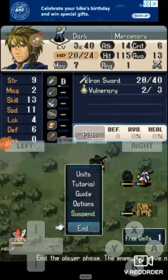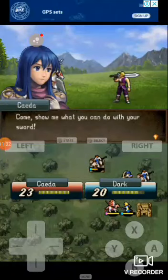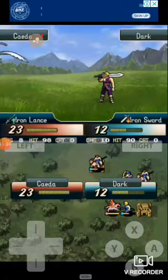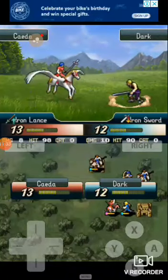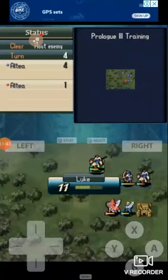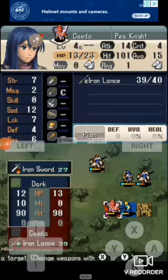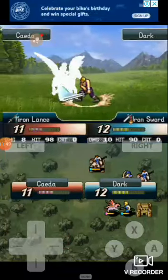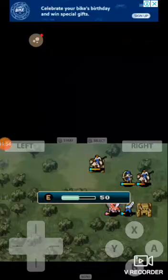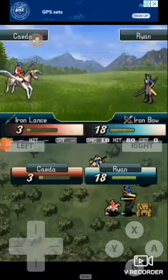Back to the topic — in FE11, a forge of plus four to six might on an Iron Blade is one of the forges used to beat H5 enemies, the majority of which are cavaliers. And a plus six might trick on an Iron Pike should one-shot most units on Lunatic or Lunatic Reverse mode.